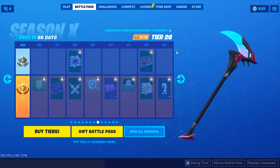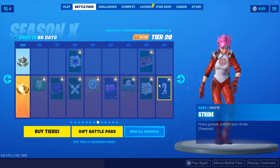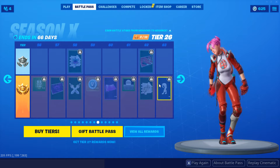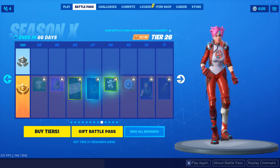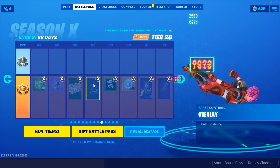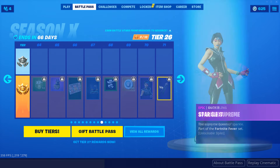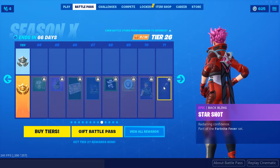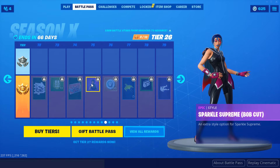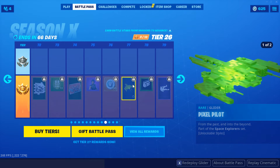Every emote in this season. Traversal. That's a cool looking wrap — it's called Kevin. What else we got? A black version of the kitsune. The overlay — is that how fast they're falling? Sparkle Supreme. Starshot — that glider looks tight. Dark glider. Backplane. Different style. Pixel pilot — that actually looks pretty cool.